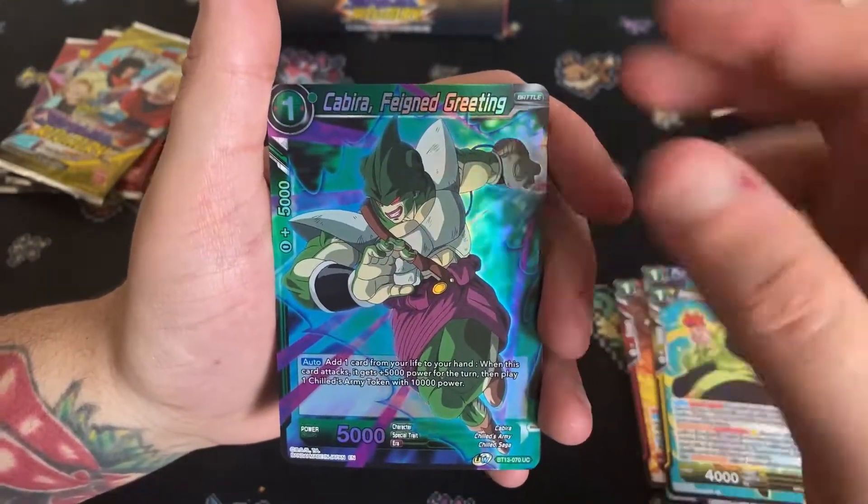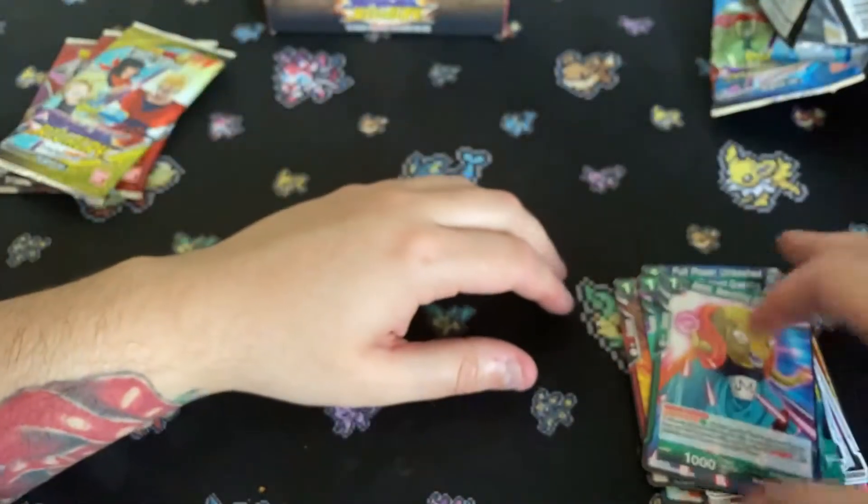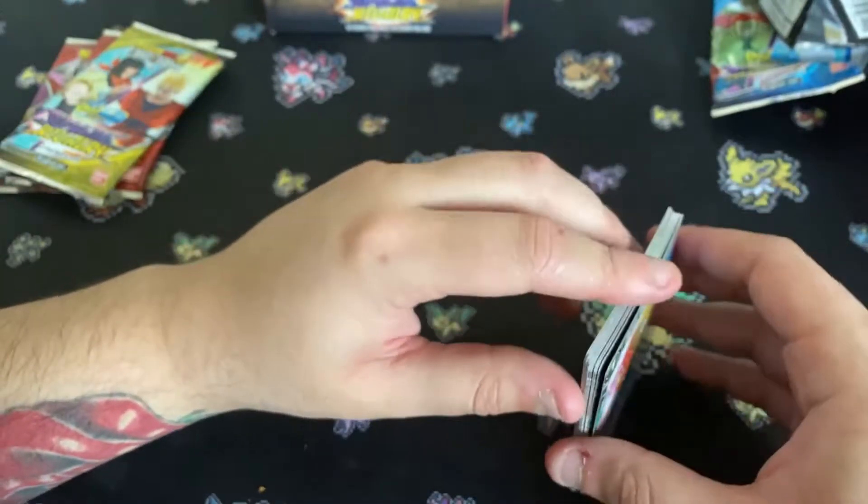Third pack — Kabira Feigned Greeting and Babidi Bewitching Dominion. Alright, got Kabira in that one, that's pretty cool.